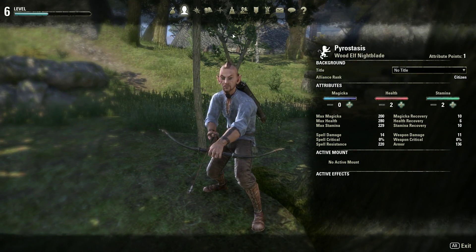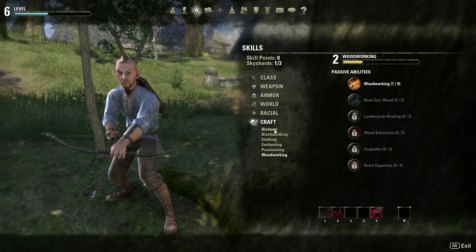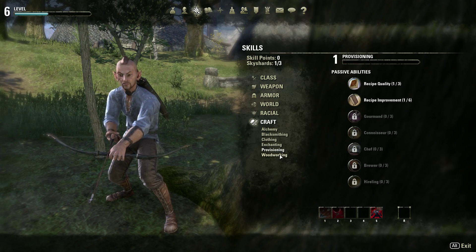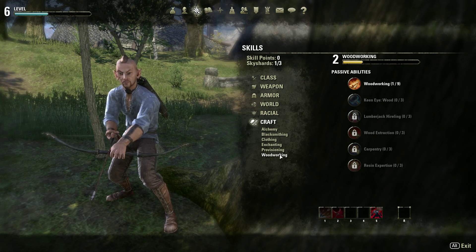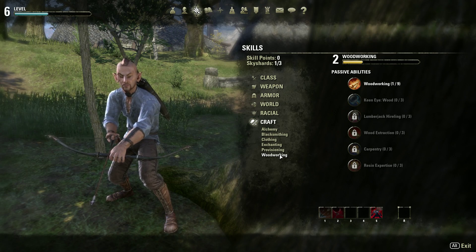Crafting in Elder Scrolls Online is pretty damn cool. There are quite a few different crafting abilities: alchemy, blacksmithing, clothing, enchanting, provisioning, and woodworking. I will be releasing guides on these in the future showing you guys what some of these abilities do and giving you a complete breakdown of each specific one.